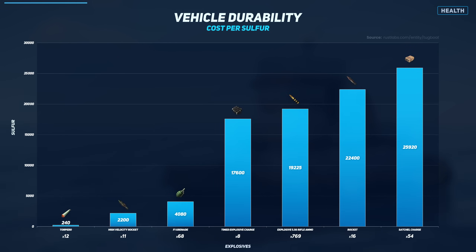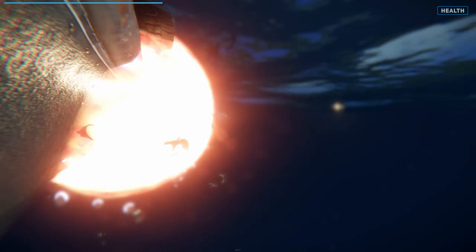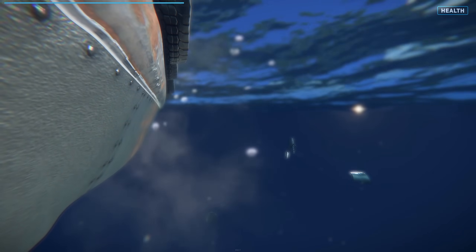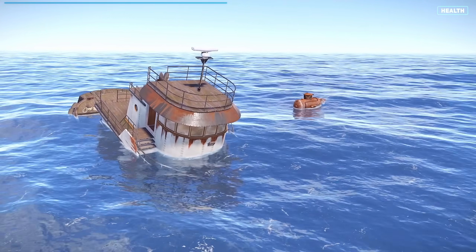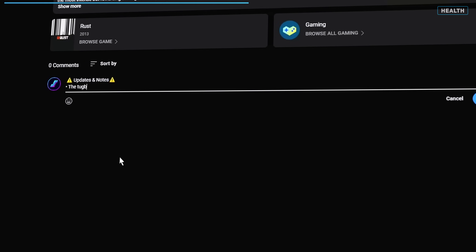Here's a look at the explosives that can be used to destroy the vessel. The best and cheapest option is torpedoes, which only require 12 and cost 240 sulphur. I really hope they increase this, as it's far too easy to shoot one down. Check for a pinned comment to see any updates they may have made.